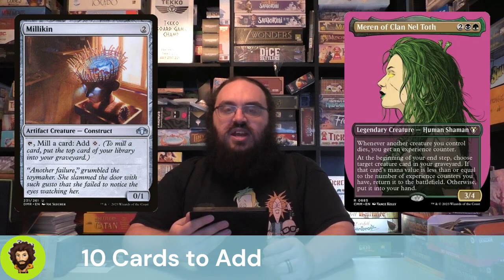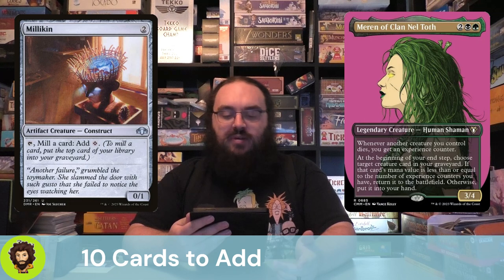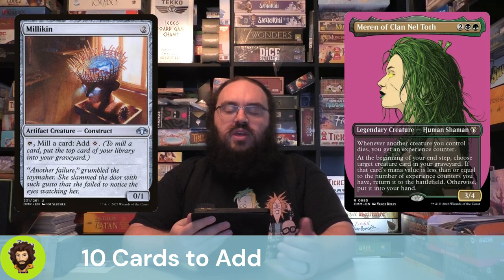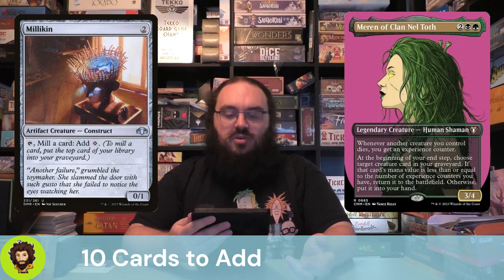Maren of Clan Nel Toth is a 4-mana 3/4. Whenever another creature we control dies, we get an experience counter. At our end step, we get to choose any creature in our graveyard — if its mana value is less than the number of experience counters we have, it comes directly onto the field. Otherwise it goes back to our hand, allowing us to reuse and abuse it.